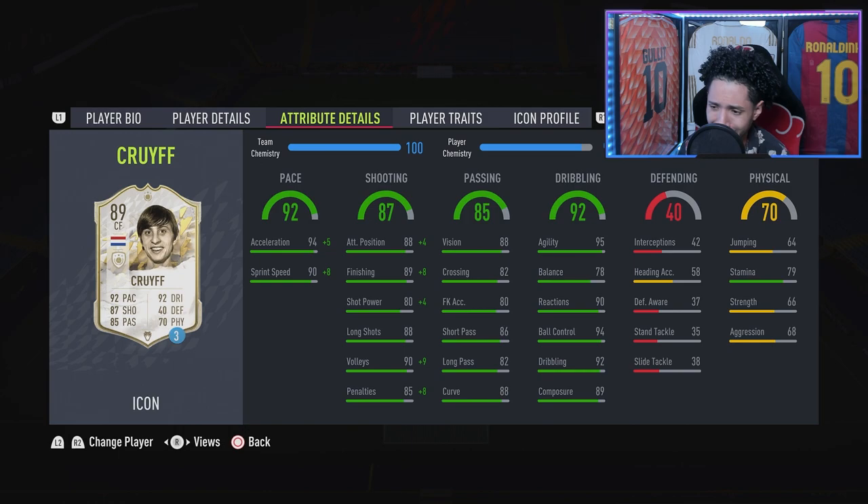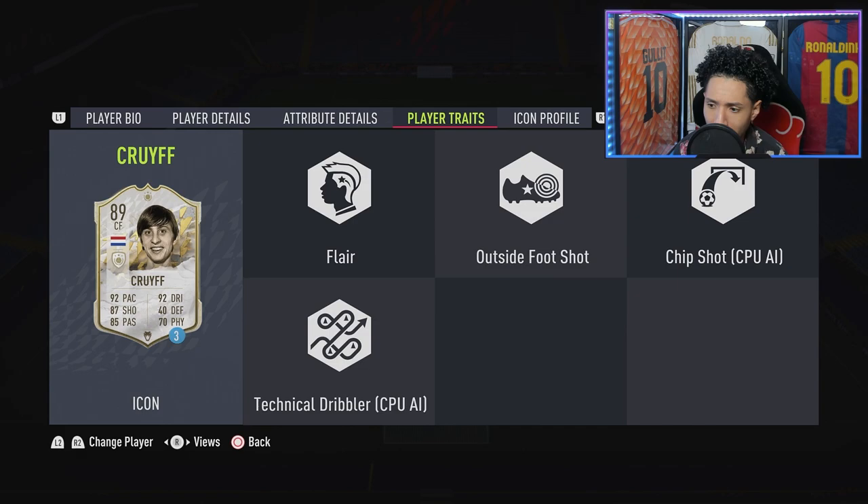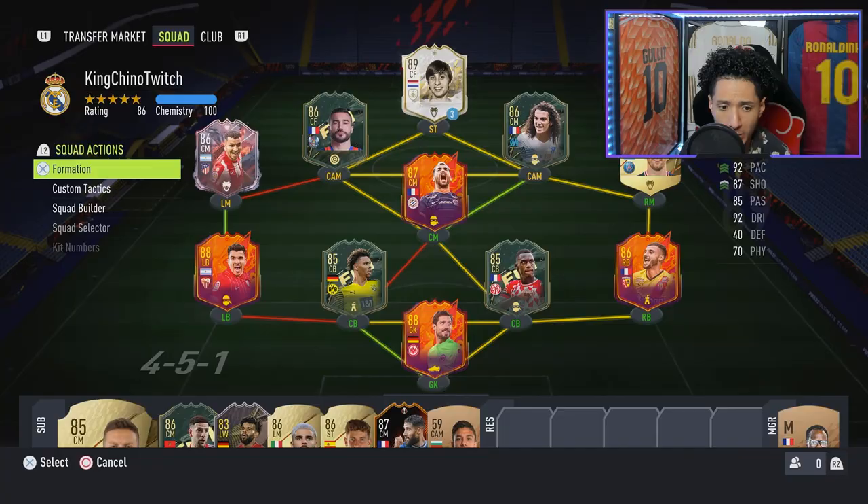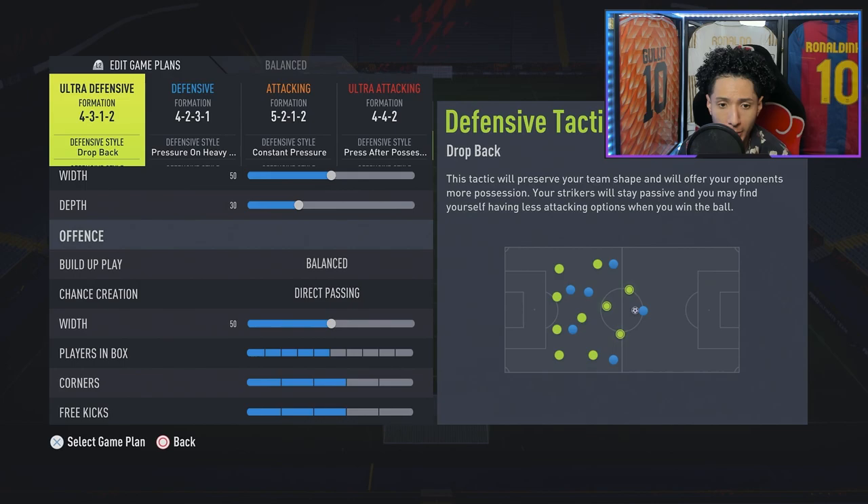Strength is 66 and aggression is 68, so they're in the yellow there, same with jumping — it's decent, a little bit of physicality but not too much. Player traits: he has outside the foot shot, flair, chip shot. I swear I thought he had finesse shot but I guess not.